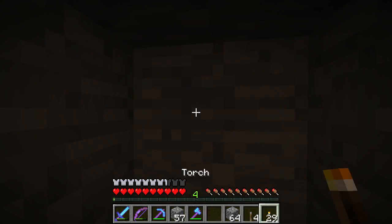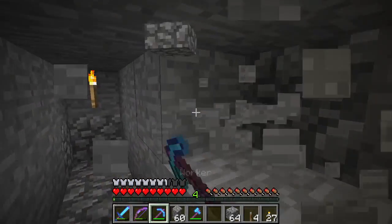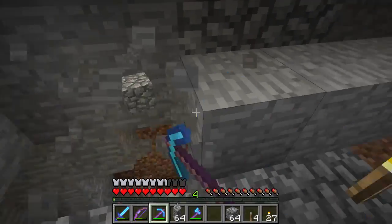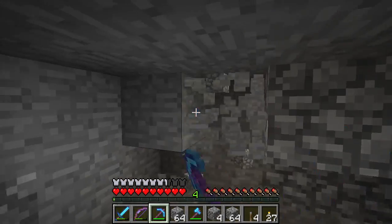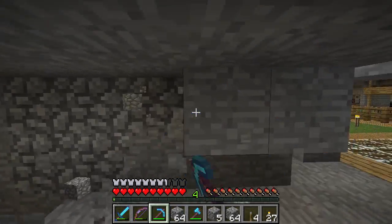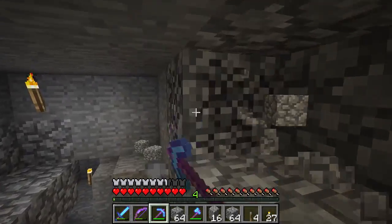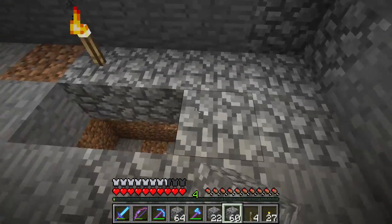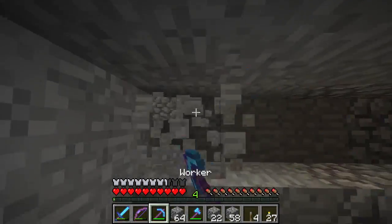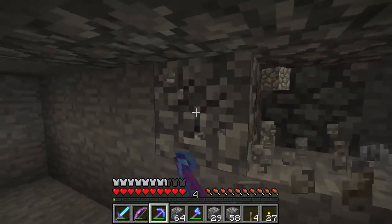Let's fill this in and put a torch here for the time being, then we just need to carve this particular section out. We don't have much of a floor in here but that's not going to matter. For this room I'm obviously going to need to incorporate a bed — that's the idea of the bedroom. I also want to get funky with the new carpet that came out in 1.6 and we're going to add that in here.